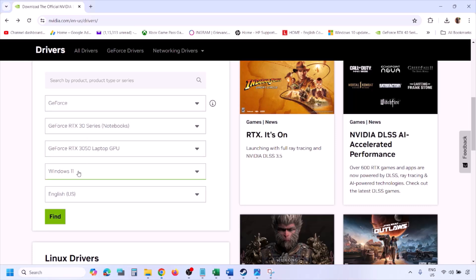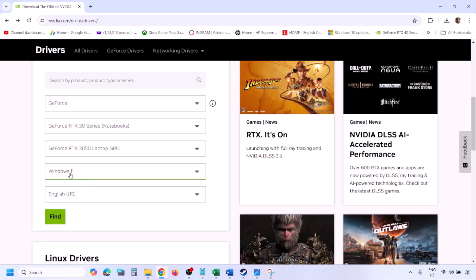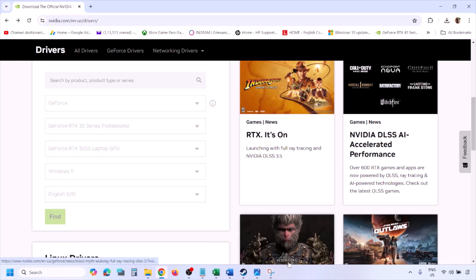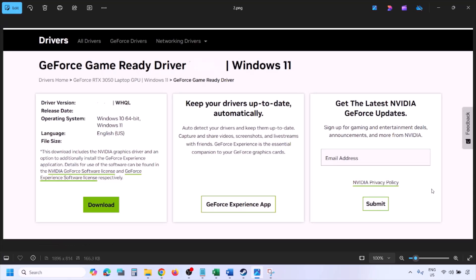Make sure you select your graphics card and then select the right operating system — Windows 11 or Windows 10. Then click on Find. You will see the latest GeForce Game Ready Driver. Click on View, then you will see the download option. Click on Download and let the download complete.